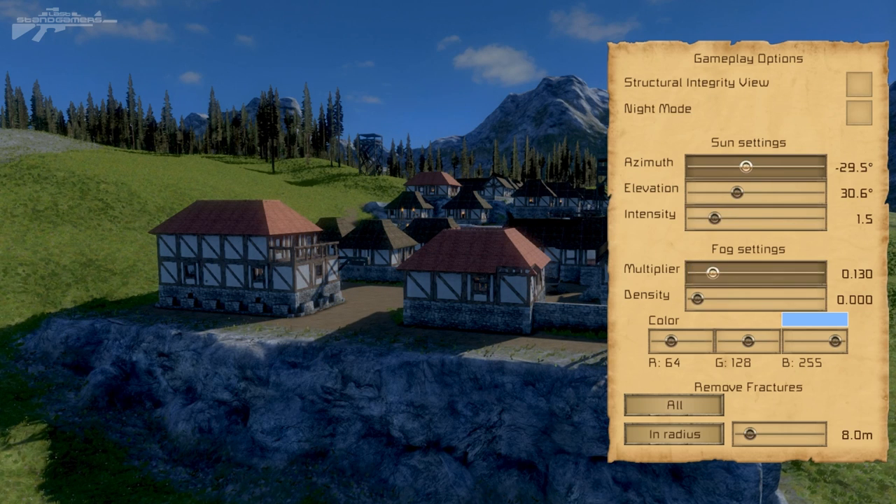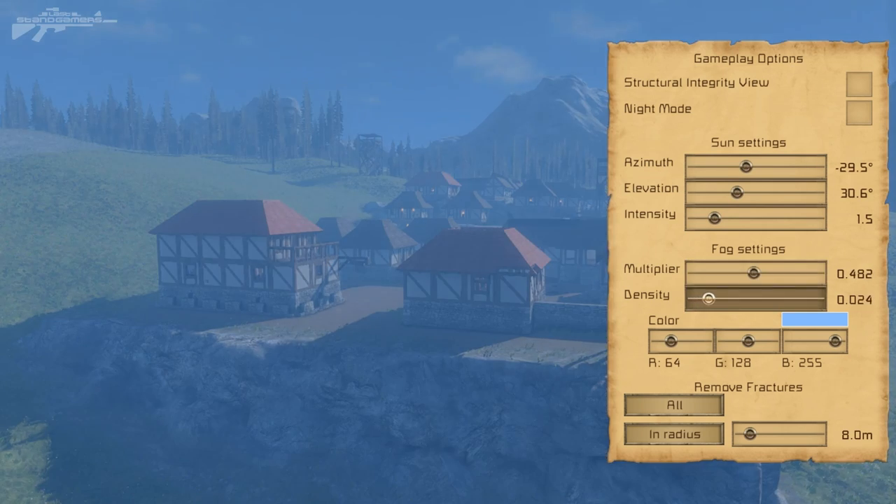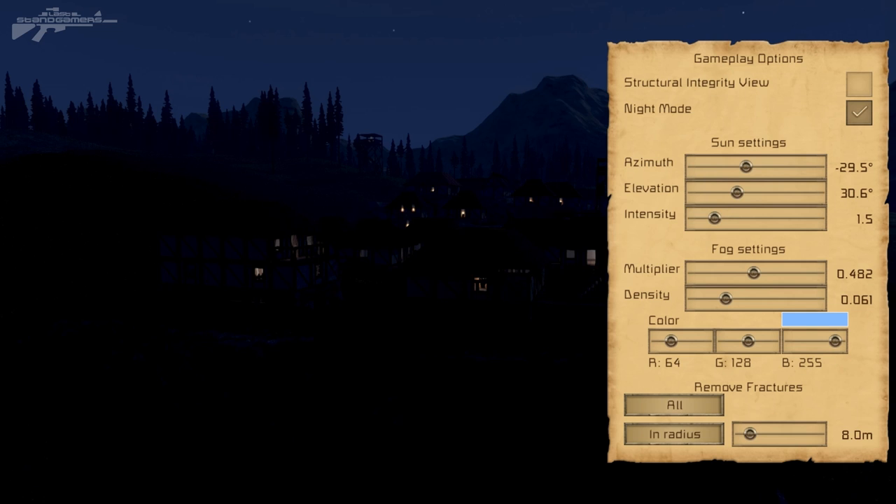Now let's have a look at the fog settings. The fog settings can be used to create fog — we've got a multiplier and a density control. The fog doesn't really come into its own until you activate night mode. In night mode we can turn up the intensity of the moon and change the angle of the moonlight, so you can see it casting gently over the rocks.